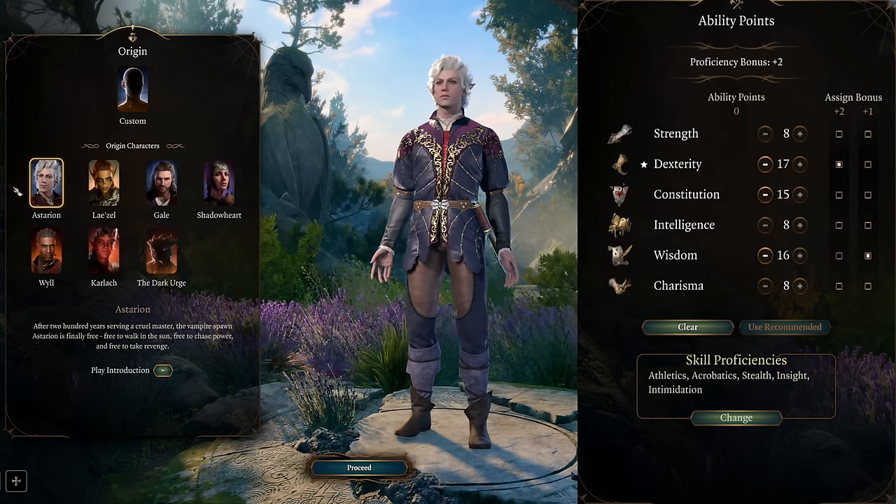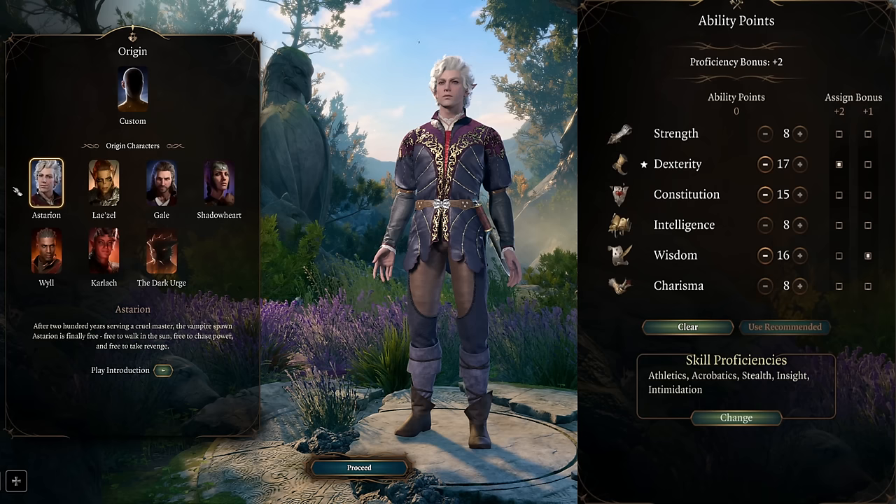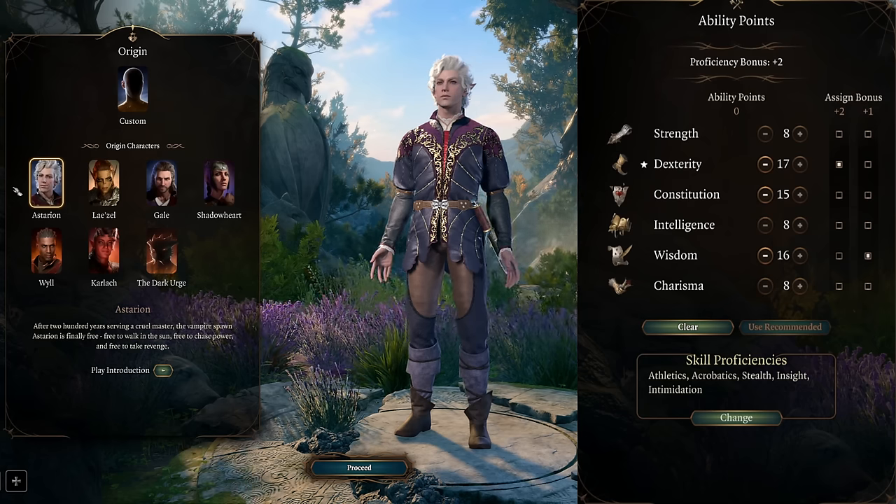Once he gets ascended, he will have another d10 necrotic damage added to every single melee hit with his fist or weapon attacks, making him one of the strongest hitters in the game.